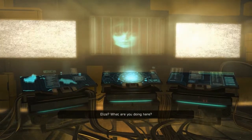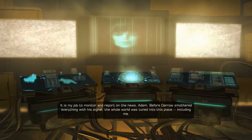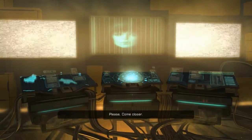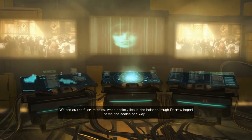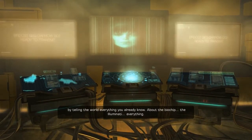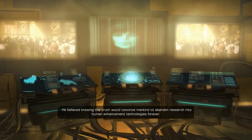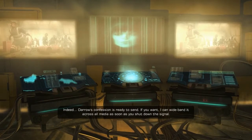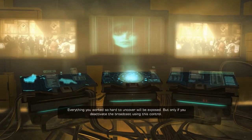What are you doing here? It is my job to monitor and report on the news, Adam. Before Darrow smothered everything with his signal, the whole world was tuned into this place, including me. I have to stop the broadcast. I know. Please, come closer. Do you know where we are, Adam? We are at the fulcrum point, when society lies in the balance. Hugh Darrow hoped to tip the scales one way by telling the world everything you already know — about the biochip, the Illuminati, everything. He believed knowing the truth would convince mankind to abandon research into human enhancement technologies forever. It would certainly give them reason to fear it. Darrow's confession is ready to send. If you want, I can wideband it across all media as soon as you shut down the signal. Everything you worked so hard to uncover will be exposed.